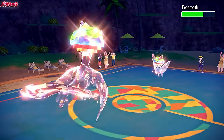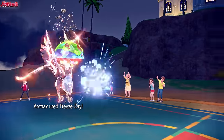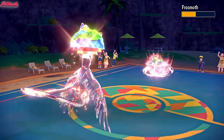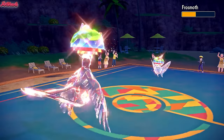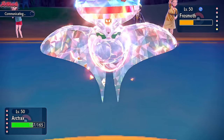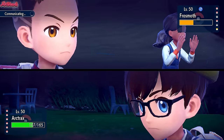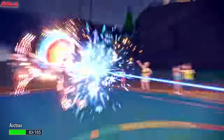Frostmoth is very slow though. Let's go for Freeze Dry. We do outspeed even after the Quiver Dance. They go for another Quiver Dance — now they definitely outspeed us and will KO with Ice Beam. We can get a Speed Boost. Let's go for Freeze Dry once again. They go for Ice Beam — that's going to take out Articuno unfortunately. So Articuno goes down. They're at plus two speed.